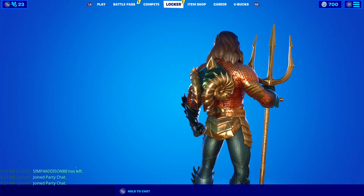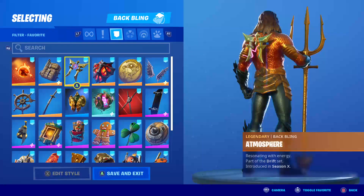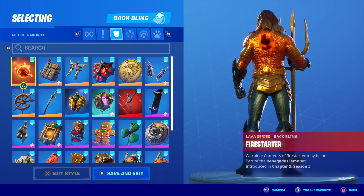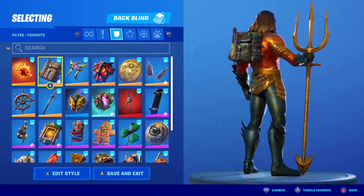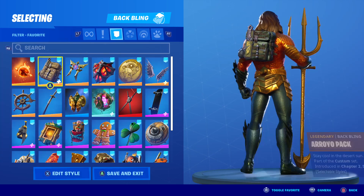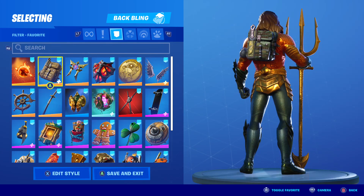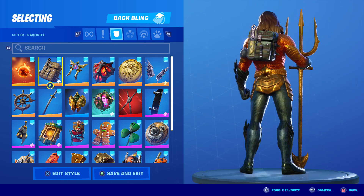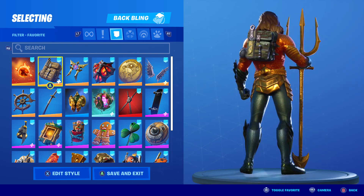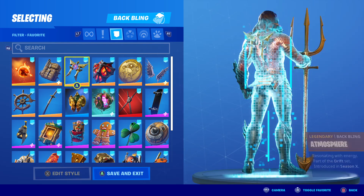We're going to start taking a look at some back blings. First up, we've got the Fire Starter — I think this one matches really well. We're going to be matching golds, oranges, and greens for the most part. Next up, we've got the Arroyo Pack with the jungle camo edit style. That's a pretty good one. It doesn't really match the vibe, but I tried to make a decent amount of these match the vibe, even if they're not perfect color matches, because there are probably a lot of diehard Aquaman fans out there.